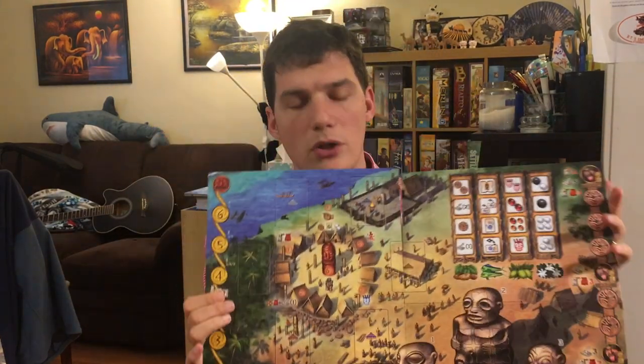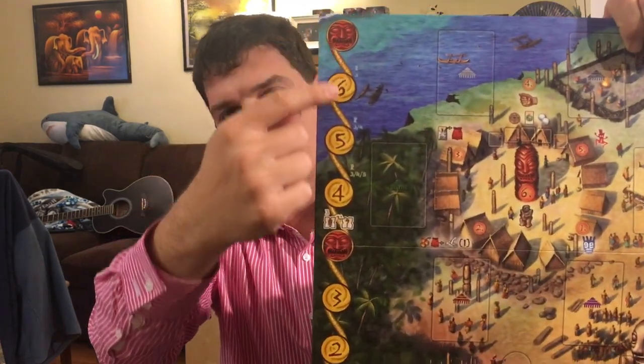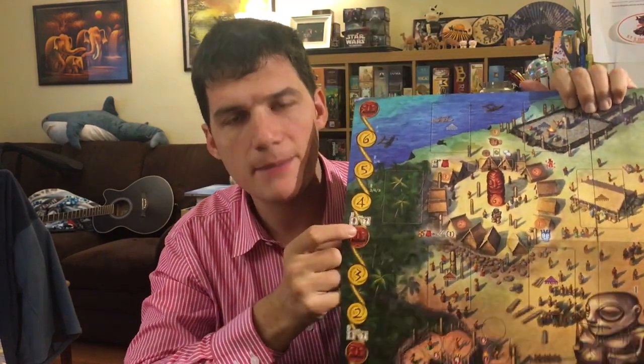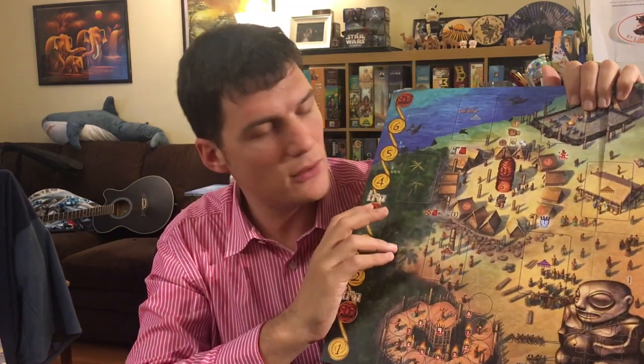Rayatea is a game for three to five players that takes place on this beautiful island — the big centerpiece on this very colorful board — over six rounds. Or better, six yellow rounds and three red rounds. These are called regular rounds; these are called ritual rounds. Contrary to some other games, for example most games by Stefan Feld, these red ritual rounds are actual rounds that play very differently from the others. They are not simply scoring moments where you count up what you did in the others, but effective parts of the game, and actually as interactive — if not more — than any other moment of the game.